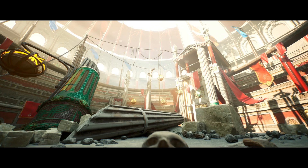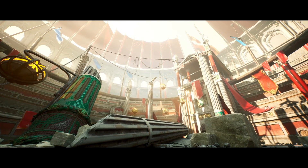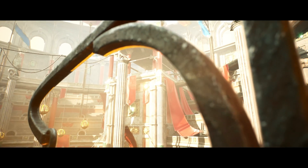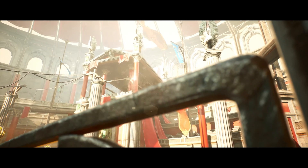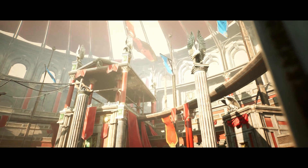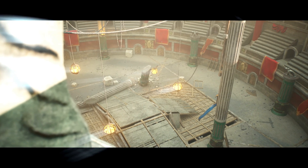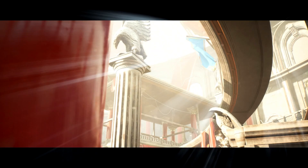The Gladiator Arena Kit is an environment created in the theme of a Roman Gladiator Colosseum or Battle Arena. It contains a set of themed meshes including pillars, architecture pieces, props, flags, and more. These are created with PBR materials. The package contains all the meshes and a demo level, featuring a set of high quality assets and textures all of which are AAA game quality.